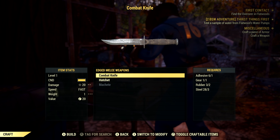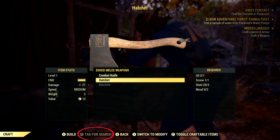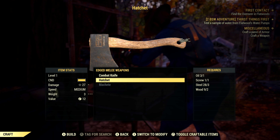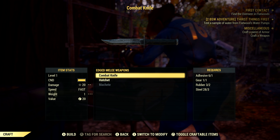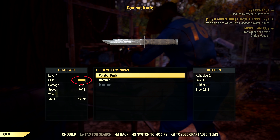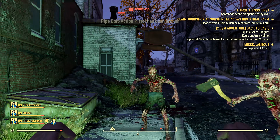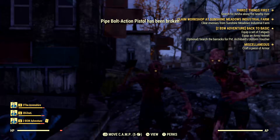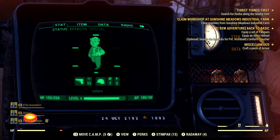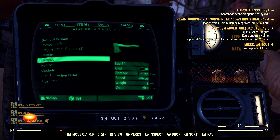Like in Fallout 4, we find an option to tag Scrap for Search. Scrap has an even larger role in Fallout 76 than it does in Fallout 4. Like in Fallout 3 and New Vegas, weapons now have condition, and yes, they can break even when you're in the middle of combat. This may be frustrating to some, but it doesn't bother me. It makes finding other similar weapons more useful and, of course, makes Scrap more valuable.